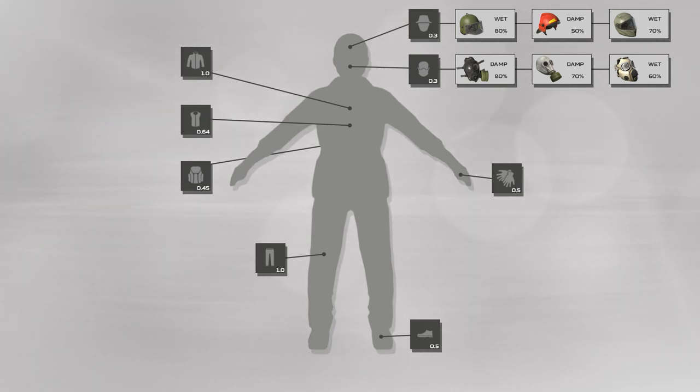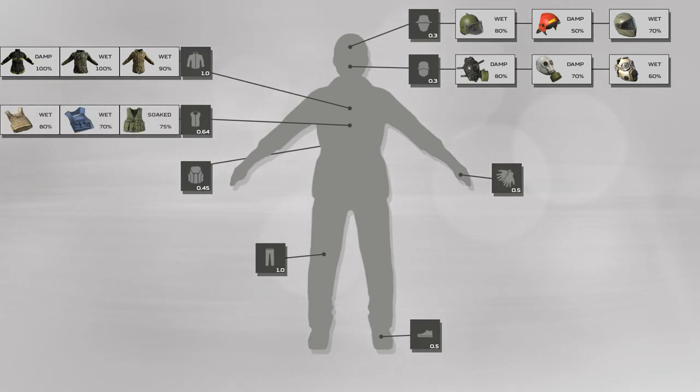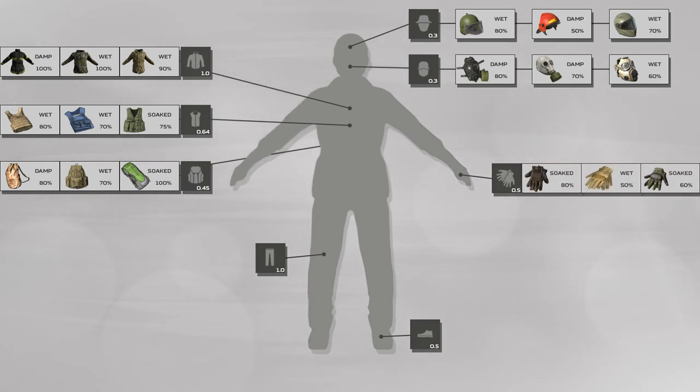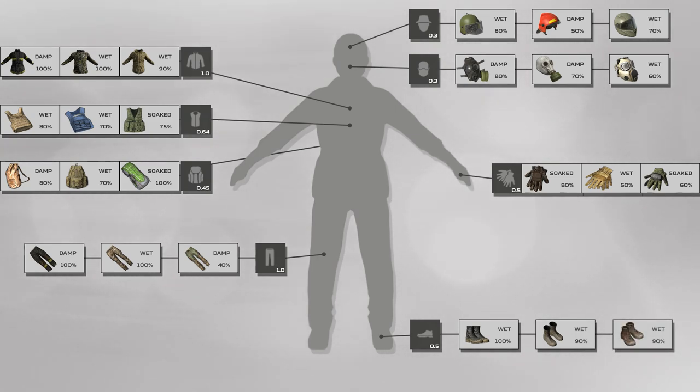The jacket or t-shirt slot is very important. The best three are the Firefighter Jacket, Hunter Top, or M65 Jacket. For vests, the Plate Carrier, Press Vest, or Tactical Vest are the best. For backpacks, the newly added Leather Sack, Hunting Bag, and Mountain Backpack. Gloves: Combat Gloves, Work Gloves, or Tactical Gloves. Pants — another very important slot — Firefighter Pants, Hunter Pants, or the Gorka or Patrol Pants. And finally shoes, at 0.5 as a multiplier, with Combat Boots, Assault Boots, and Hiking Boots being the best, though any type of boots are going to be really good at fighting the cold.